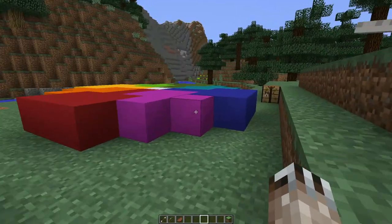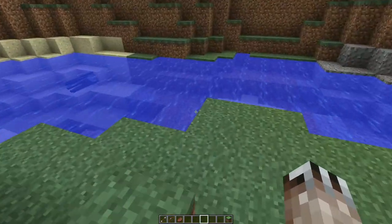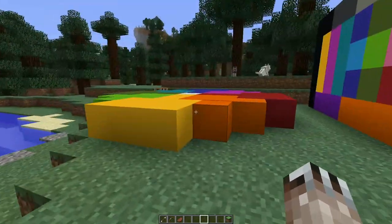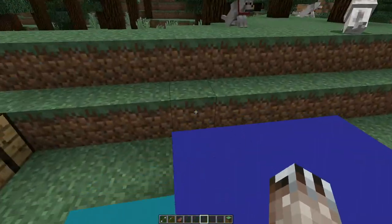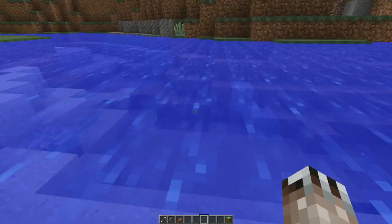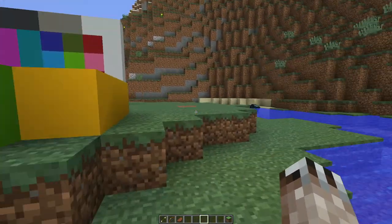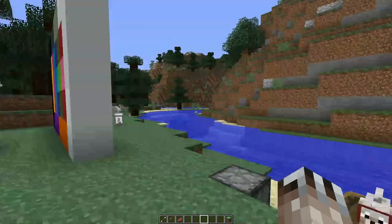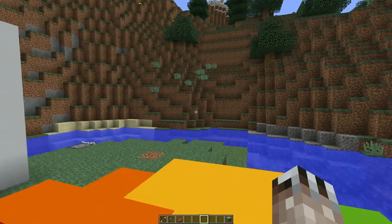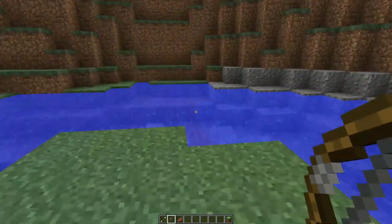They announced a lot of things at Minecon Earth, but that was mostly about 1.14. They're planning on changing water physics, which is going to be cool. They're also adding a new weapon called the trident, with a new enchantment so that the trident can be enchanted with a return — like a boomerang type enchantment — so it'll come back to you when you throw it. It's an underwater projectile weapon, which is cool because bows and arrows don't work underwater, or at least not very well.